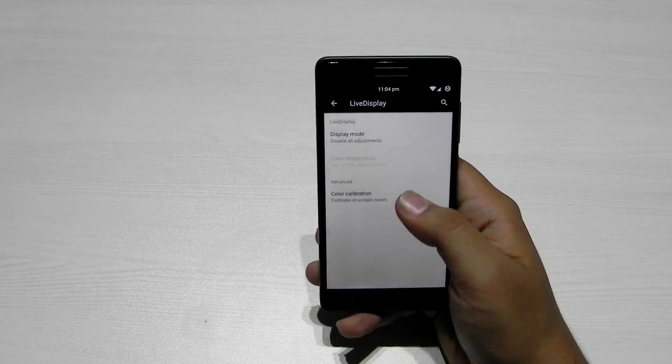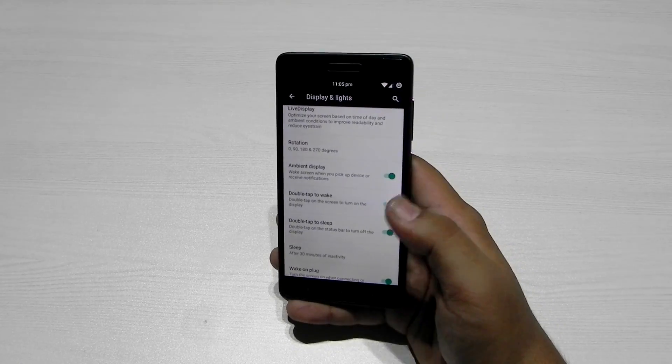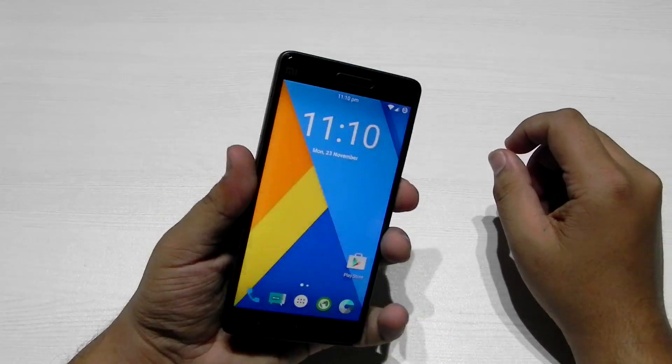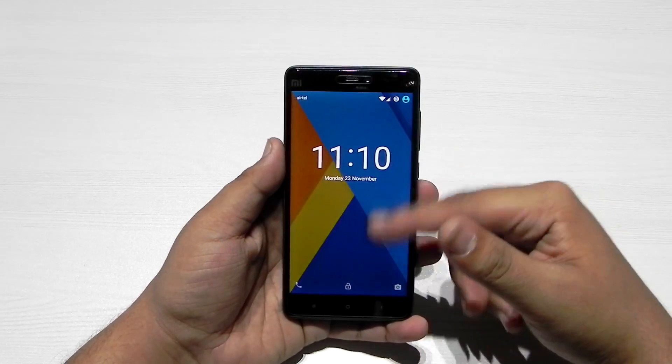I'll show you some features of this ROM. In Display settings, Live Display is supported, so you can set whatever display mode you want and even do color calibration. Ambient display is supported, double-tap to wake is supported, and all CM12 and CM12.1 themes are supported.